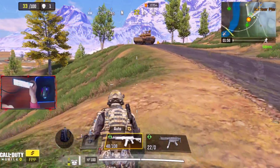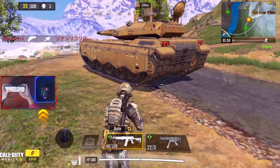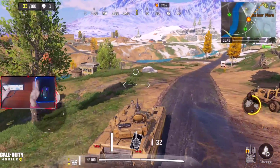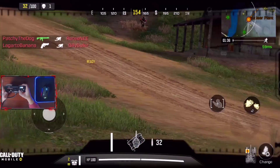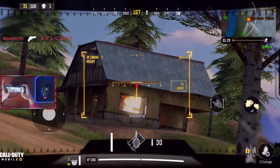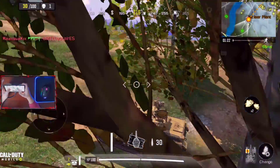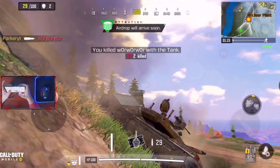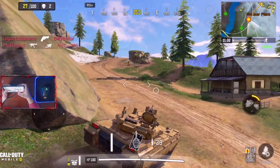In Season 8 they did nerf the tank, so let's hop in and see what we can do. From a bullet perspective, I'm pretty sure 32 shots is the same as last time. Here we go — speaking of people to find, there's a guy. I missed. He's going to be inside the building, which makes it a little harder. Another guy right here — you have to get the angle down correctly. That was a direct shot right there. From a damage perspective, it feels about the same.